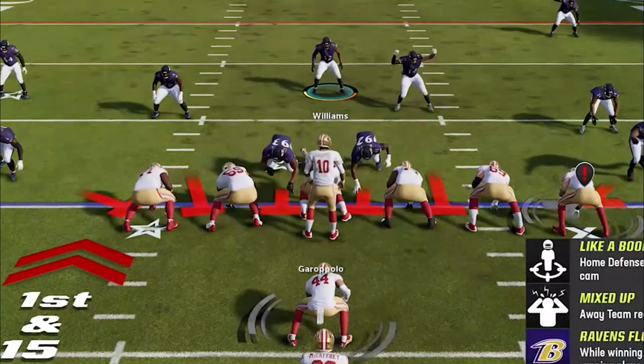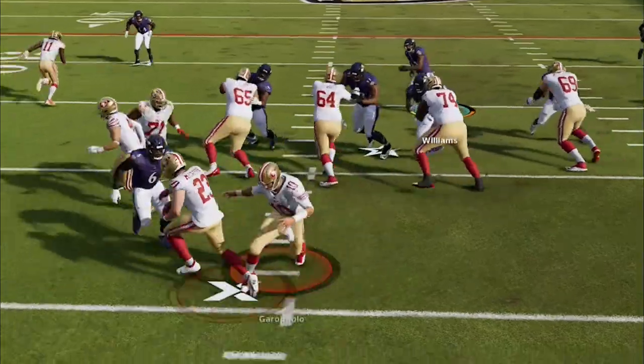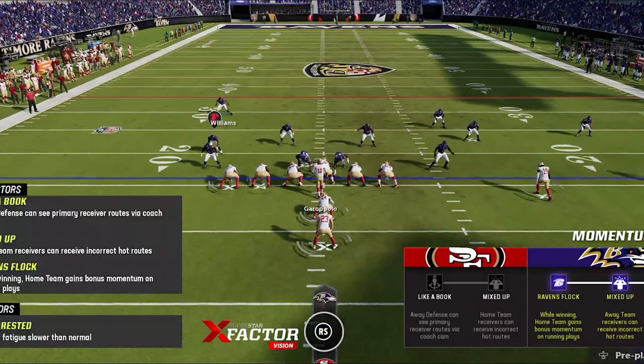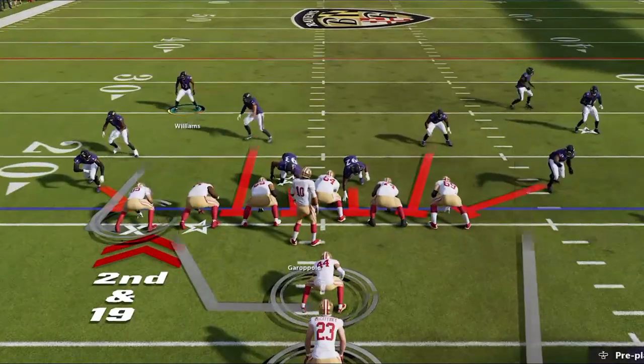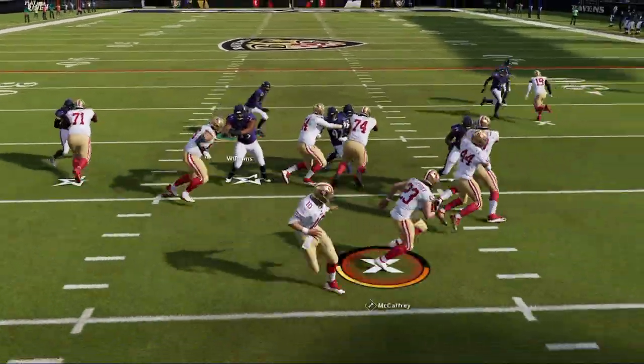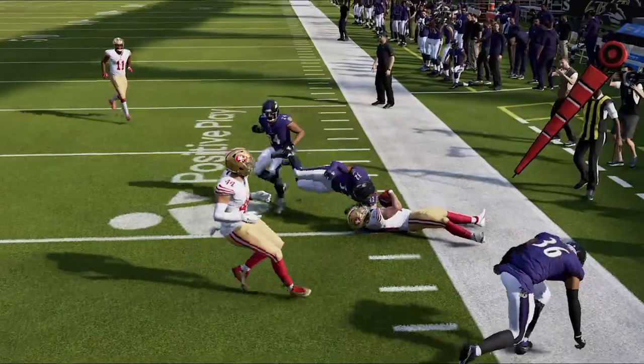In the second half, he looks at the run lanes and thinks he can pound the rock on me, but QB contains shut down the stretch run instantly for a huge loss. He tries it again on second and 19, but I use the fullback this time, because when the safety is manned to the running back, he will immediately try to chase him down to cover him, which is really helpful against run plays, as he stresses him out again and makes the play.